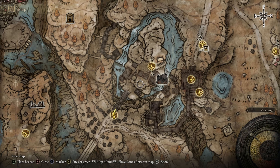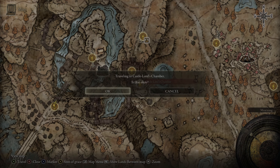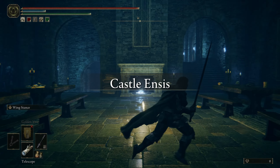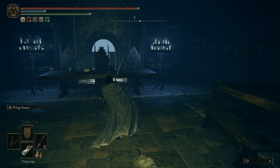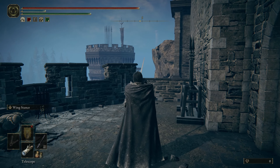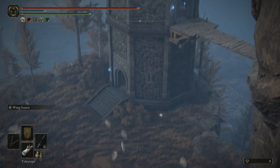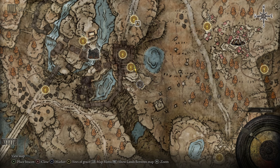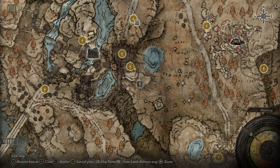To get the weapon art as well, you just make your way through the castle up towards one of the major bosses. You'll reach this grace here — the Castle Lord's Chamber. I'll quickly go there and show you. When you get to this room, the boss fight is just up there, you'll see the doors. But all you've got to do is go outside here, jump over, jump down, and climb this tower. The weapon art Wing Stance will be at the top of that tower. So the weapon is in this tower here, and the weapon art is in this tower here.